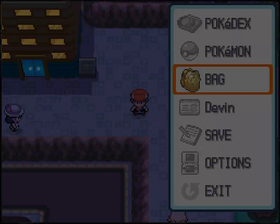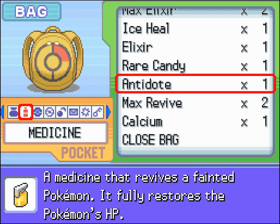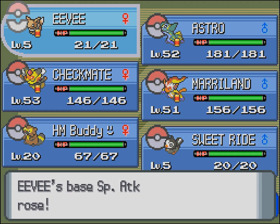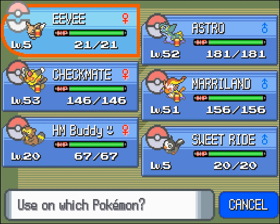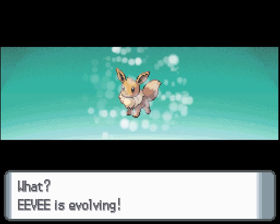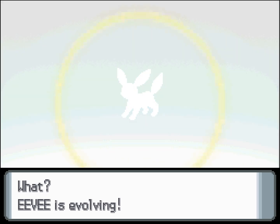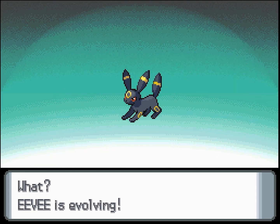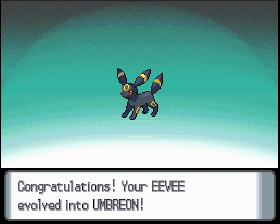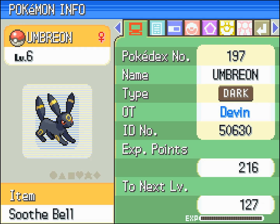You can only evolve your Eevee into Umbreon at night, but you evolve it in the same way you do Espeon — by making it really happy. Loading it up on vitamins seems to make it really happy. It's not really cost efficient, or even battle efficient to do that, but it sure is quick. Let's use a Rare Candy on it just because I want to do it quick. And watch it evolve. I really do like Umbreon. It just looks cool, with those glowing red eyes and those bright yellow rings on it. It's a cool Pokémon.